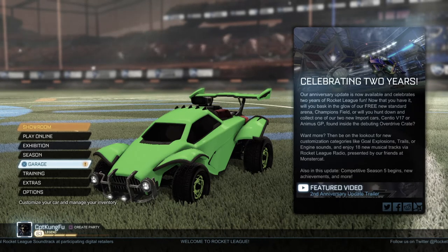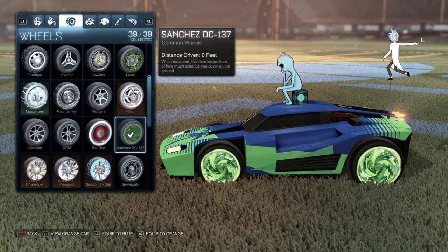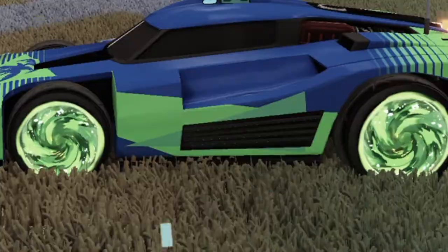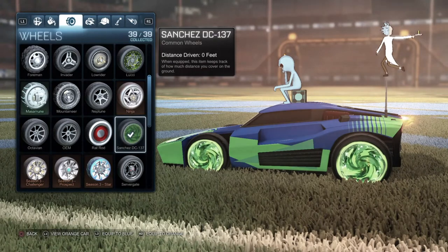So first, let's get into the Rick and Morty stuff. My wheels are the Rick and Morty wheels called the Sanchez DC 137. They look really cool and they are based off of the portal that you see in most Rick and Morty images, and you can see that they have a little animation to it. They look nice.